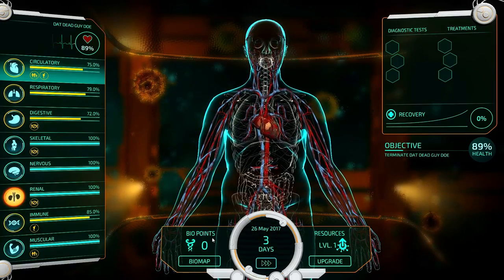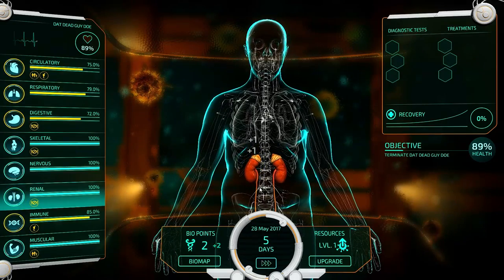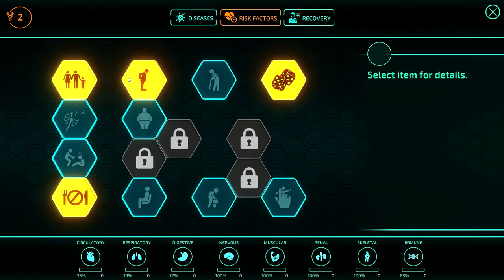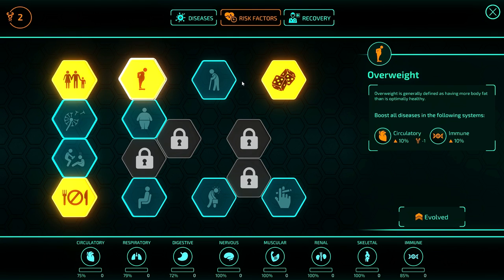Let's go ahead and take a look at his renal system. We gotta click on these things — that's gonna give us these little squidgy things popping out little spiky balls that we can use to kill this guy. Let's look at his bio map. His risk factors — heredity. He's weak against circulatory and muscle systems, circulatory systems, and immune systems.